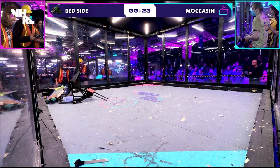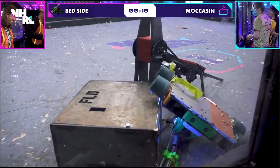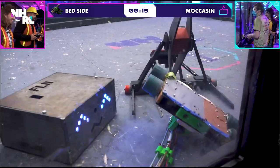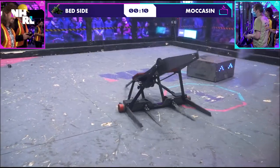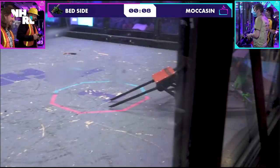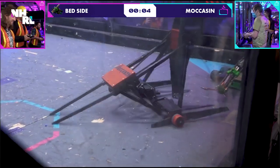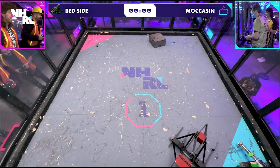Down to the last 24 seconds of this fight. All this control, this time upside down, is really going to hurt Bedside if this goes to the judges. And it looks like we are going to go to the judges — I don't think we'll be able to get a count out within the next 12 seconds. I think this is going to go to the end. Another flip. This seems like an easy decision for Moccasin — just pure domination other than that one pin.